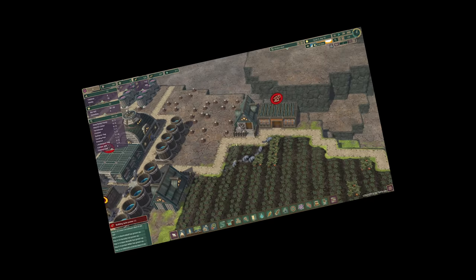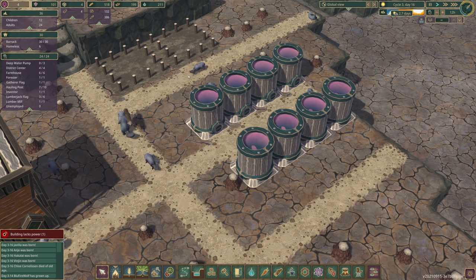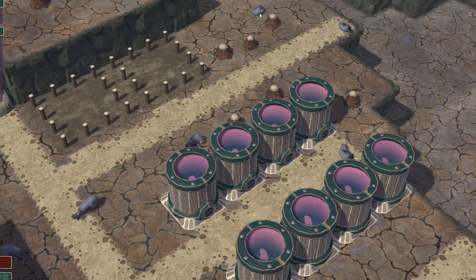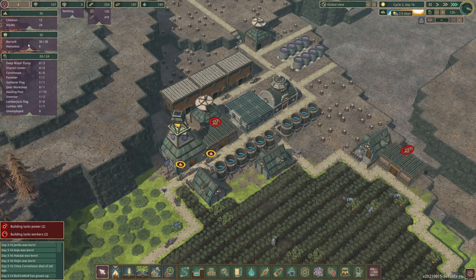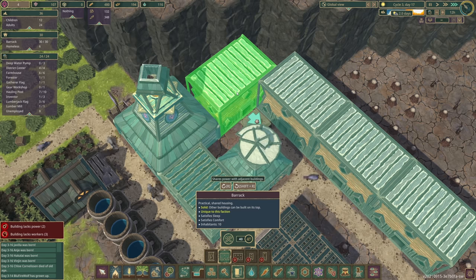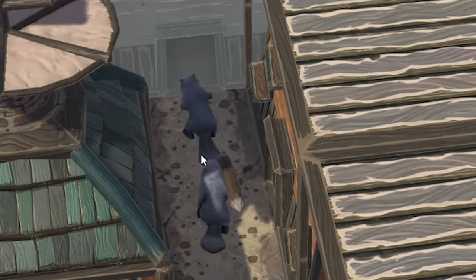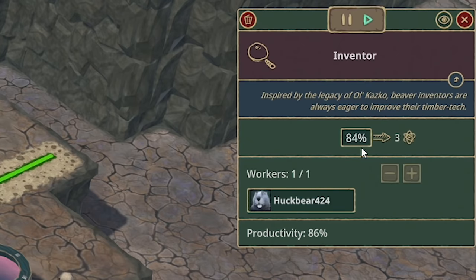Water's not looking the best but still over 200, so I won't panic yet. We've just had a load of new births. We've now got six homeless beavers, so it's worth making another barrack. As we found out last time, if beavers have somewhere to stay their life expectancy increases by 20%. We'll plonk one right there in the corner. We've got two new scientists — Hawk Bear 424 and Montana Williams — both beavering away producing science.